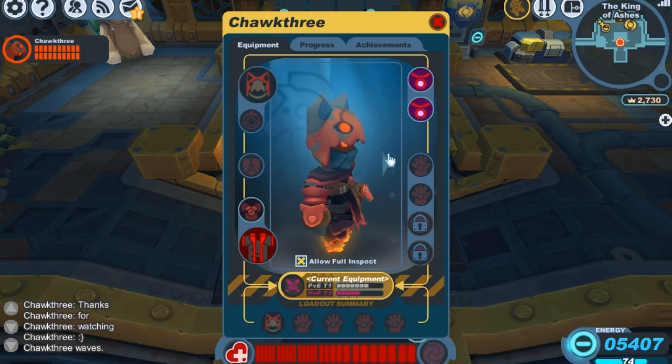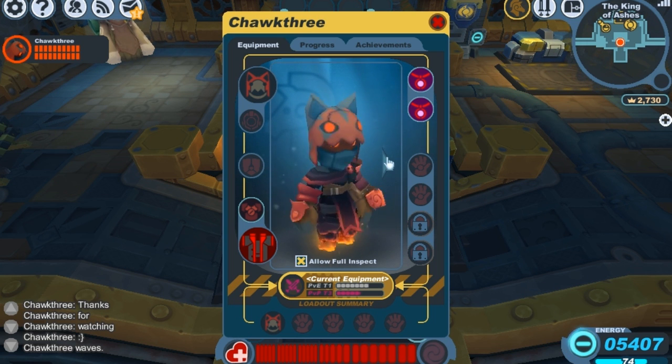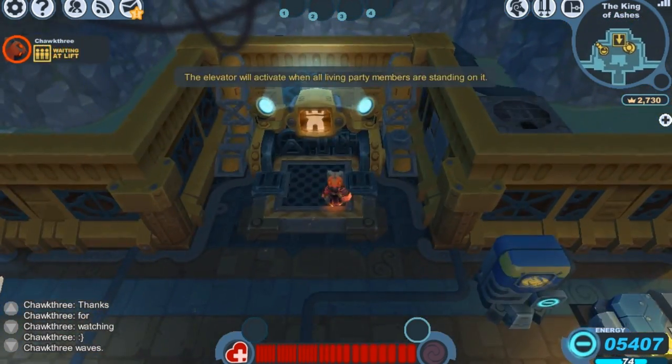On the back of the cowl there's some stitch marks running up the ears and on the back of the head, and there's also that cool orange pattern on the back as well. I'd have to say that this cowl is pretty much one of my favorite costume pieces these days.